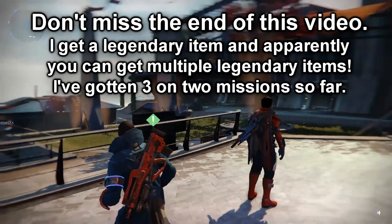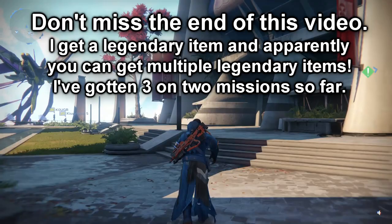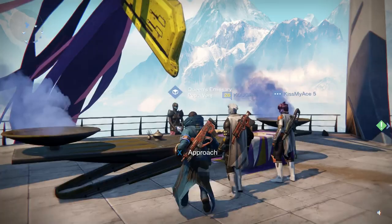This is Judge and Waits bringing you another Destiny video. In this one we're looking at the Queen's Wrath, a limited time event. If you go into this area, normally there's a curtain here but it's down, so the Queen sent her emissary back here. We're going to go talk to her and I'm going to show you what you can get. I'm also hearing you can get guaranteed legendary armor or legendary items, so we'll check that out.